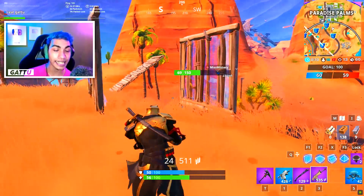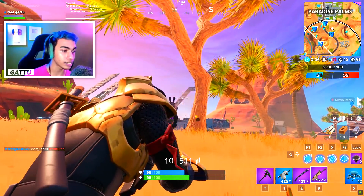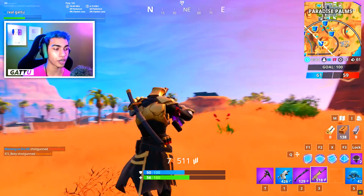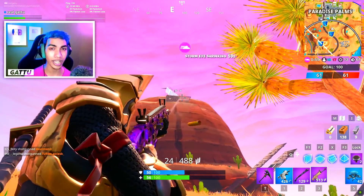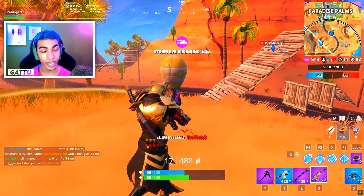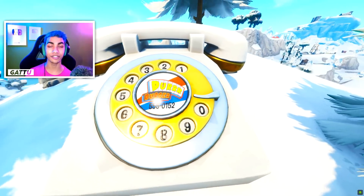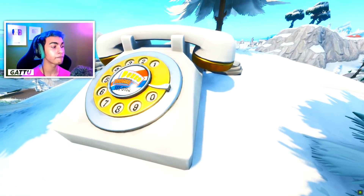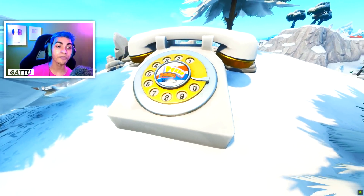The next prestige challenge is 'harvest materials at The Block or Dusty Depot in a single match' — you only need 200 mats, so it's a super easy one. I'd suggest dropping at The Block because there are tons of mats and it's very efficient for collecting materials, but Dusty Depot works too. If I had to choose, I'd definitely pick The Block.